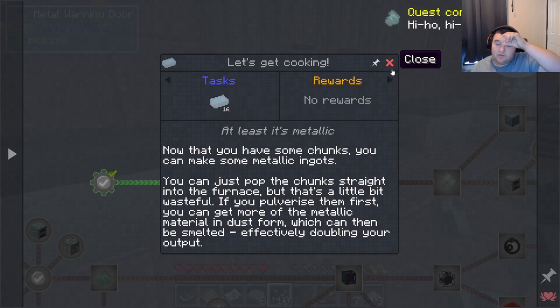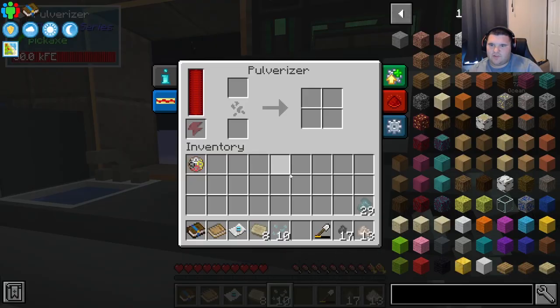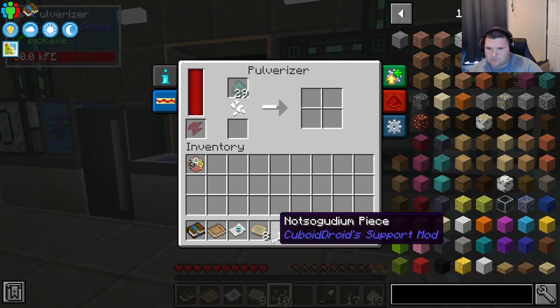That's completed. Now that you have some chunks, you can make some metallic ingots. You can just pop the chunk straight into the furnace, but that's a little bit wasteful. If you pulverize it first, you can get more of the metallic material in dust form, which can then be smelted — effectively doubling your output. So we put these in the pulverizer, which is what this does.